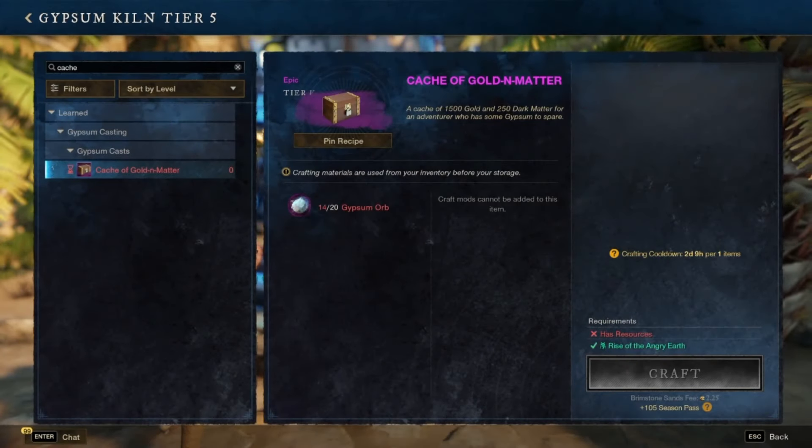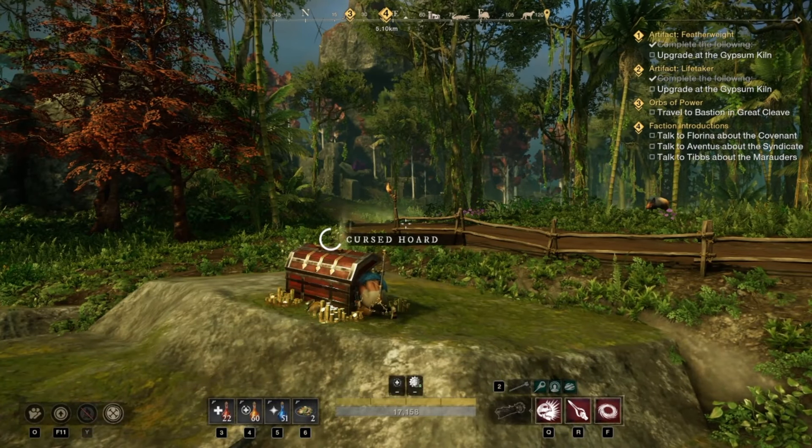Now let's talk about a few weeklies that are very important to incorporate into your gameplay. First there's the weekly cache of gold and matter that you can make at a gypsum kiln. This cache costs 20 gypsum orbs and in return gives you 1500 gold coins and 250 dark matter. I'm not going to say you absolutely should do this every week — some newer players might find it useful, but at end game you're going to want to keep your gypsum orbs. 20 is a lot to cough up, especially when you can use them to make more than that 1500 gold if you've leveled some of your skills up, and you'll also need those orbs to upgrade your gear. But if you're a newer player you might consider buying this cache mostly because of the dark matter.